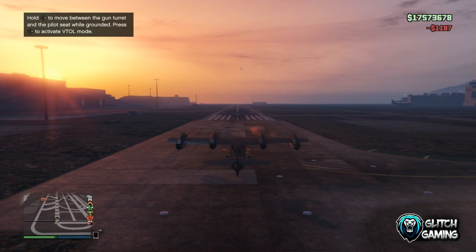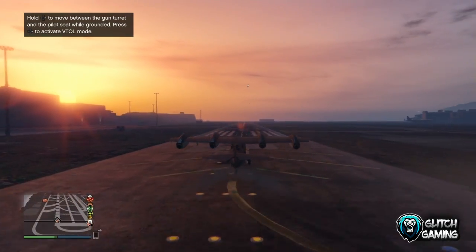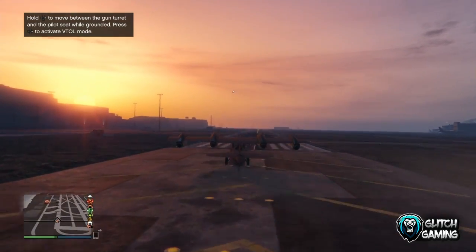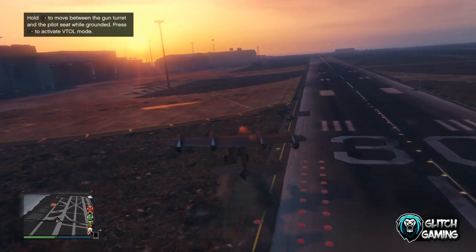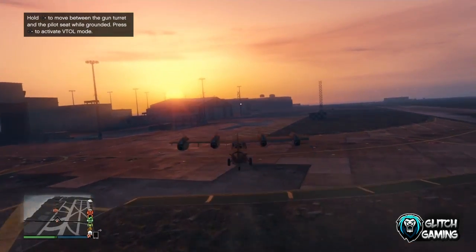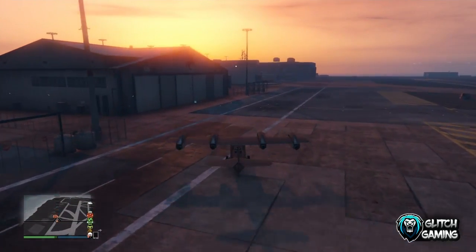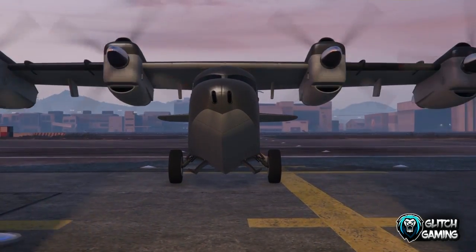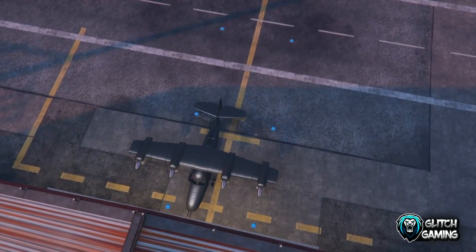Hit the accelerator and press X or A straight after — it doesn't really have much timing, just hit the accelerator and press X straight away. You should spawn outside with your plane. If something goes wrong, just get your LG back, blow it up, go back to your hangar and repeat. It is super easy with about a 1.5-second window.